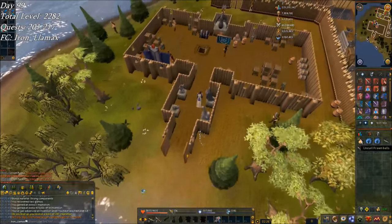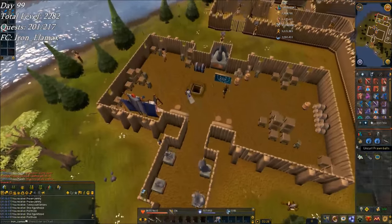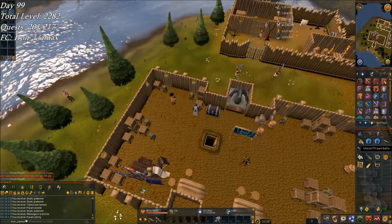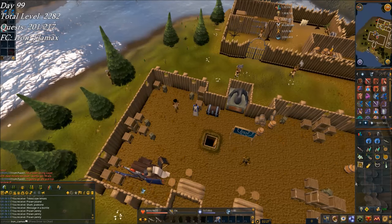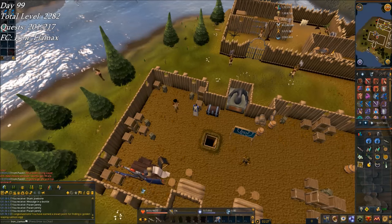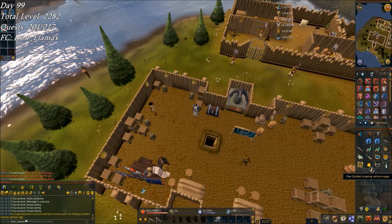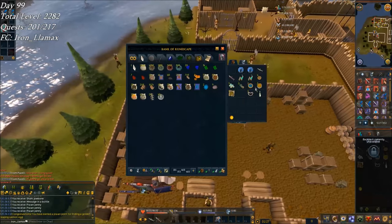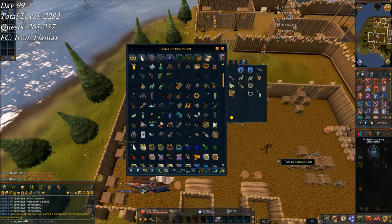Maybe I can get a golden fish egg here. Oh, there we go — that's some serious luck right there. Golden leaping salmon, exactly the one I needed. That's the last one here, so I can go train somewhere else.